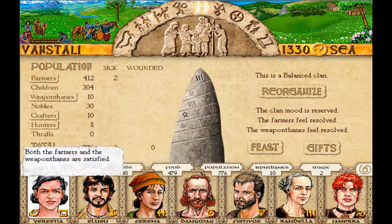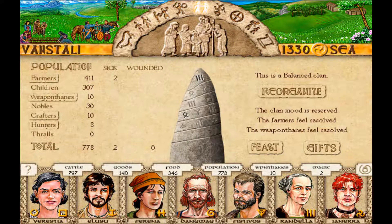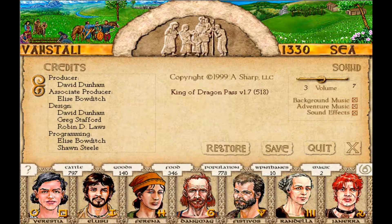Population: 412 farmers, 304 children. This is a balanced clan — well, thank you. The clan's mood is reserved. Let's have a medium feast and invite our neighbors. That should make everyone happy, right? I don't think it did. Let's go on.